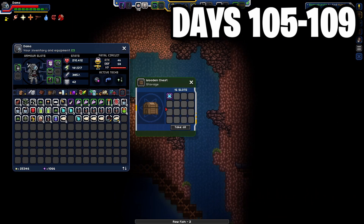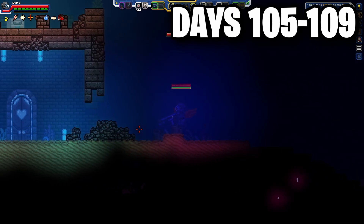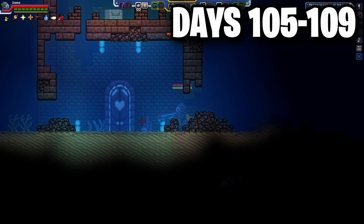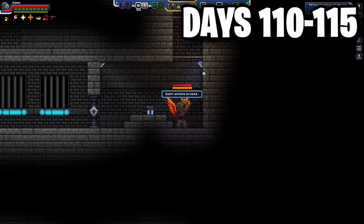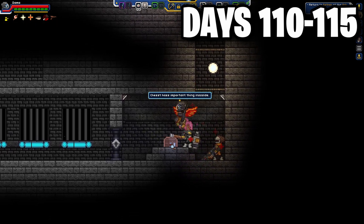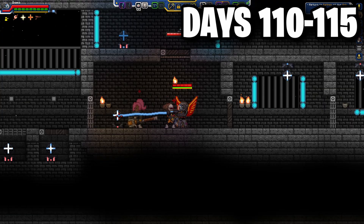While searching for a colony in the ocean, I ended up finding some sort of special door that I'd never seen. I was initially reluctant to go through, as I thought maybe it was some sort of secret, but I decided why not and headed in. This door took me to some sort of weird puzzle area, where inside of a chest I found a healing gun.